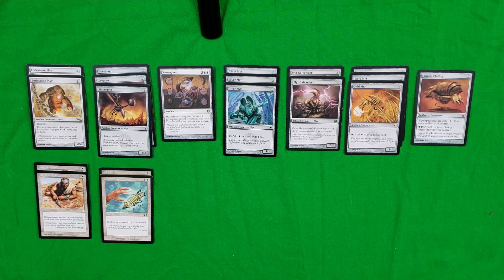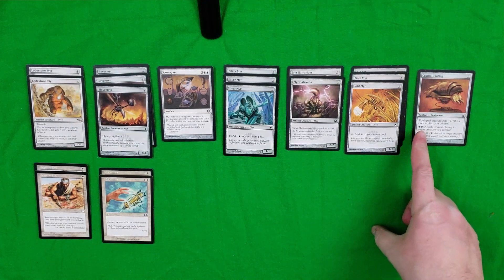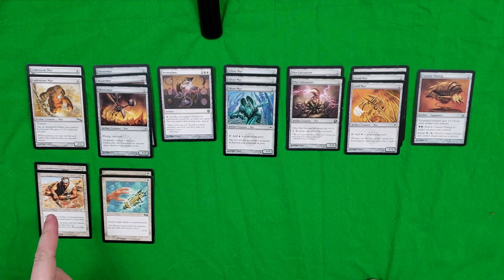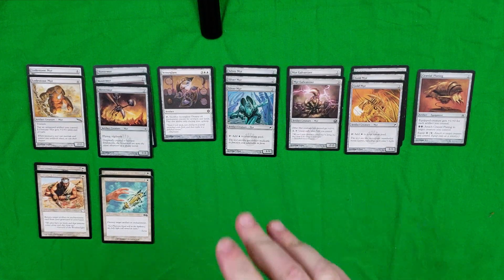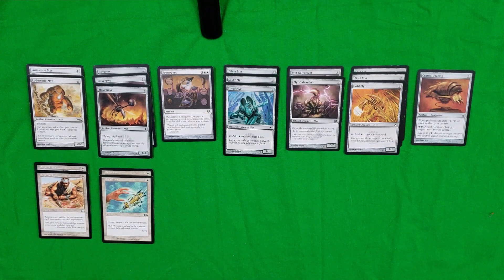For two swamp you can, as an instant, attach Cranial Plating to a target creature you control. To equip is just one colorless, though that is treated as a sorcery — but that ability for two swamp can be done as an instant. You also have Argivian Find for one plains mana, which lets you return a target artifact or enchantment card from your graveyard to your hand. Considering that just about everything here is an artifact with a few enchantments, that card is great for bringing back anything your opponent may have dealt with sooner than you wanted.